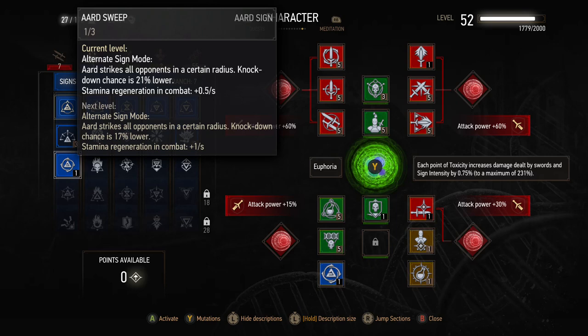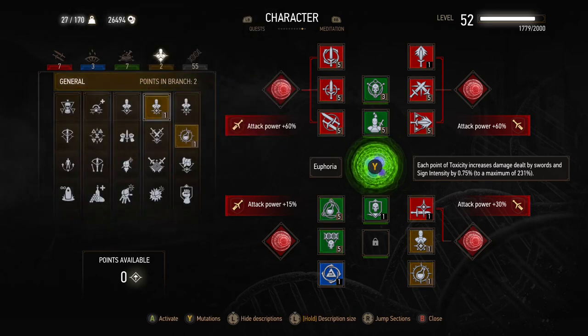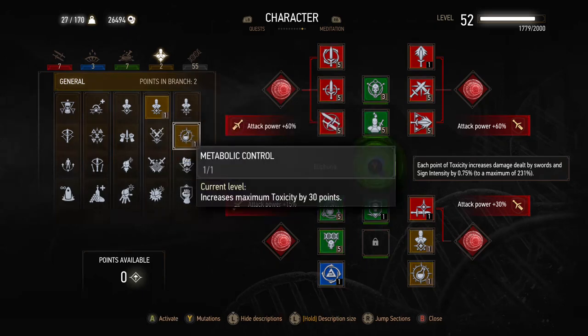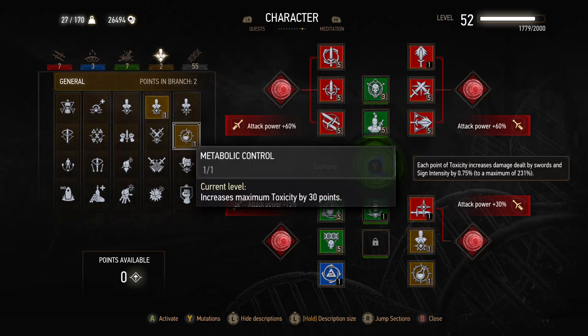We've put six points into the first sign level — so we've got Delusion and Far-Reaching Aard, and then we'll have Aard Sweep for use with the Ancient Leshen decoction, which is one of my favorite combos. The two points that go into Aard Sweep will also be more of a luxury than a necessity in New Game Plus. The core of the build is the general skills: Griffin School Techniques and Metabolic Control, so that with the four-piece Manticore armor we have, it's extremely good for stamina regeneration.